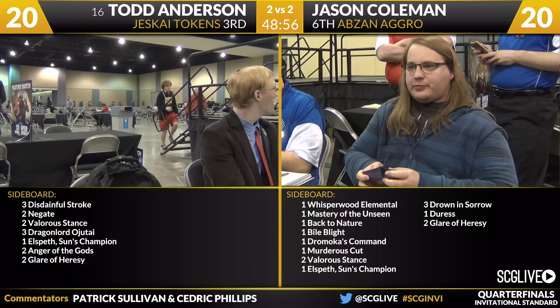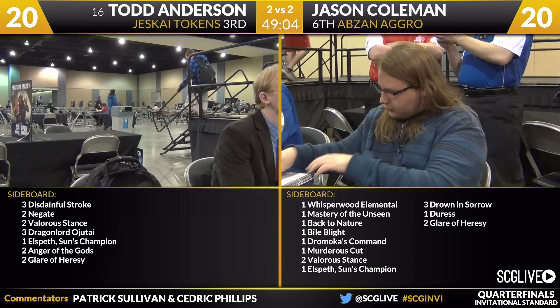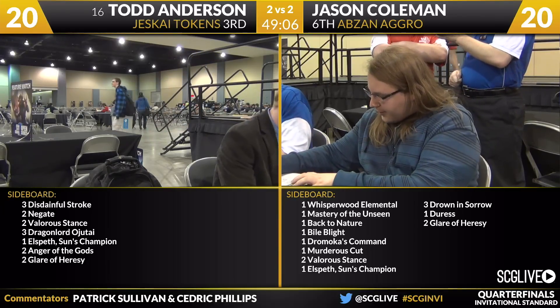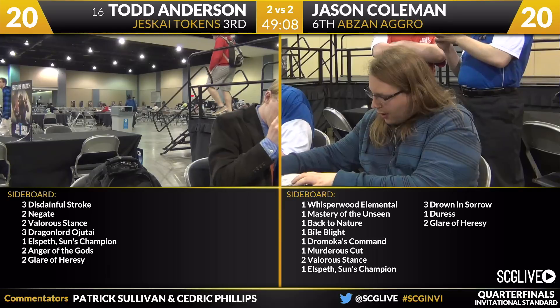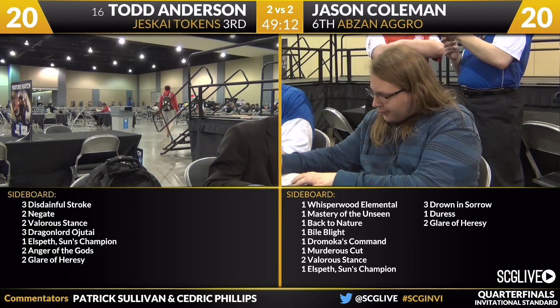We're going to go to the sideboard. Anderson is going to step away, so we'll bring these up first. Coleman going to be on the play for game five. You can see his sideboard — lots of ones and twos: Whispwood Elemental, Mastery of the Unseen, Back to Nature, Bile Blight, Dromoka's Command, Murderer's Cut, two Valorous Stance, along with an Elspeth, three Drowning Sorrow, a Duress, and two Glare of Heresy. A lot to look over here.